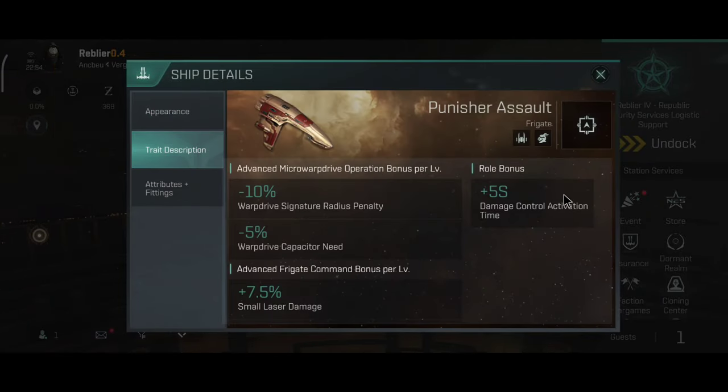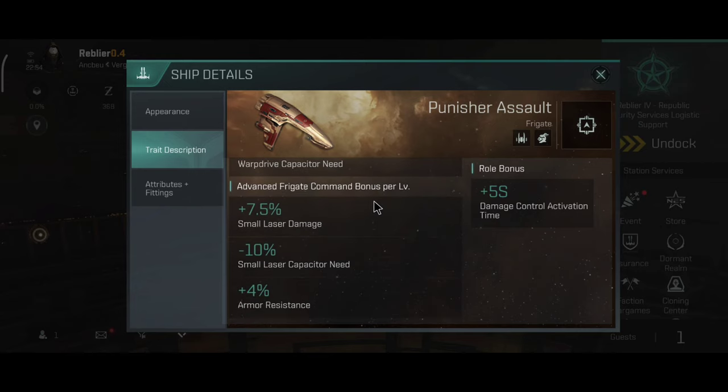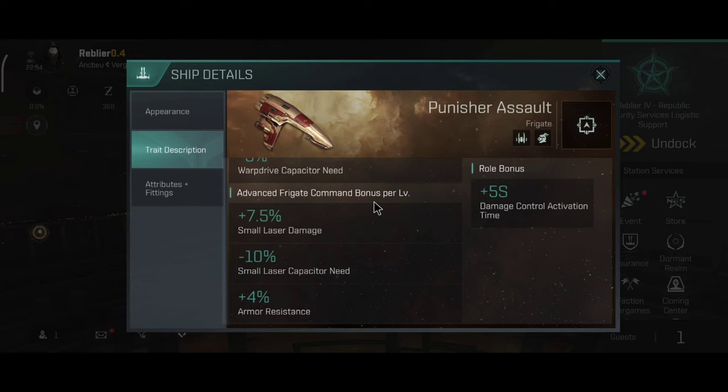The Punisher has 3 high slots, 3 medium, 3 low. It has a great role bonus: plus 5 seconds damage control activation time. Advanced Micro Warp Drive gives you 10% warp drive signature radius penalty and 5% warp drive capacitor need. The advanced combat bonus gives 7.5% small laser damage, 10% small laser capacitor need, and plus 4% armor resistance overall — pretty solid.